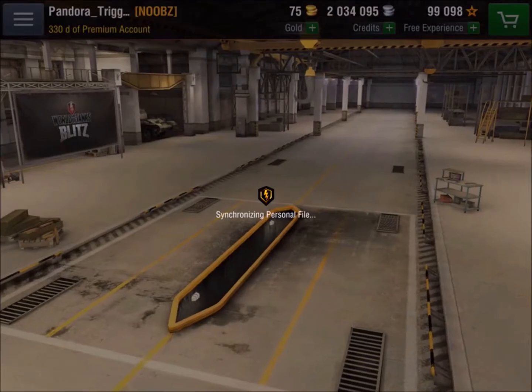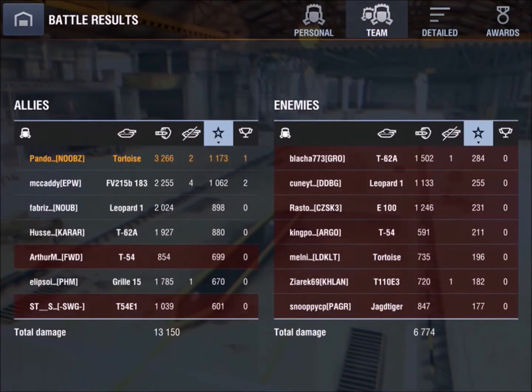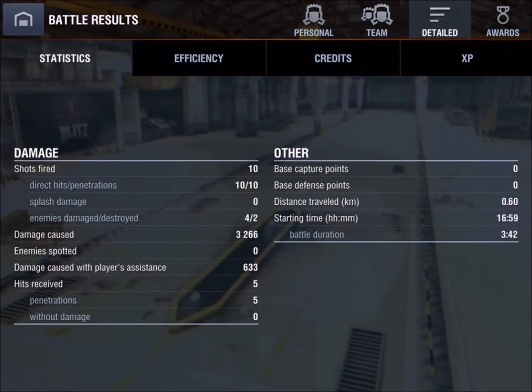Main battle results screen — second class mastery, 3.2k damage, a profit of 5,500 credits. Destroyed two tanks, got top experience. 10 shots fired, 5 received, and 5 penetrated.